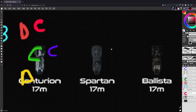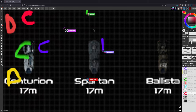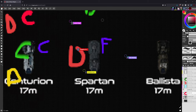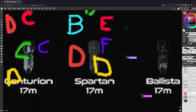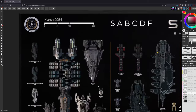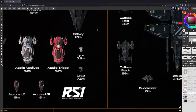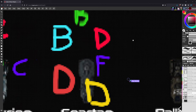Moving on to the Anvil Spartan. Most hosts land on D — one host initially tries to pick E before being reminded there is no E tier, then settles on D.